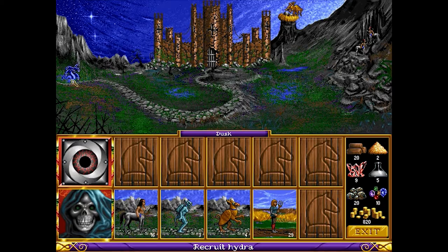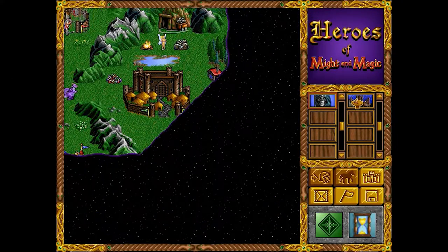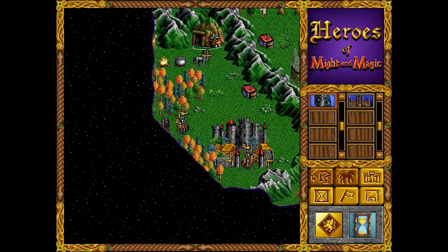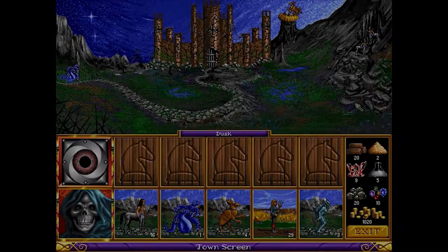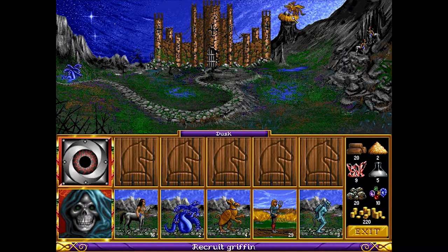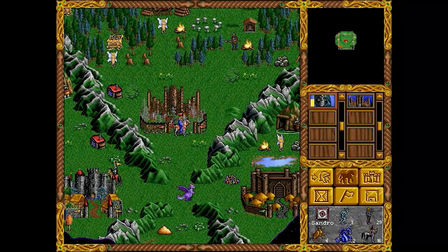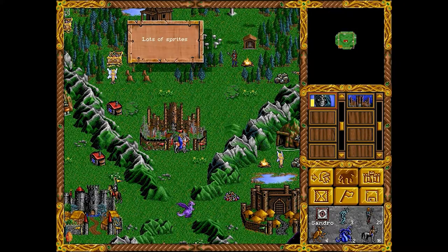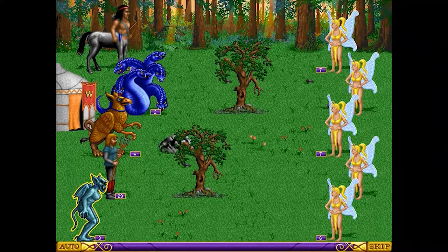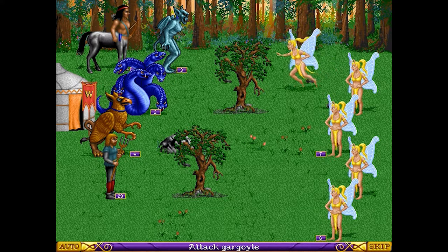For my own personal experience with HOMM 1, I recall spending a ton of time simply playing skirmish mode, as there are quite a number of maps available. While there is a story and a campaign mode, the gameplay does seem largely the same, and hence at the time I simply played whatever was easiest. Personally, my favourite creature in the game is the Hydra. It is a super slow, super tanky unit with the ability to attack all creatures around it. Casting haste on the Hydra increased its movement speed, meaning that it would become a real terror.